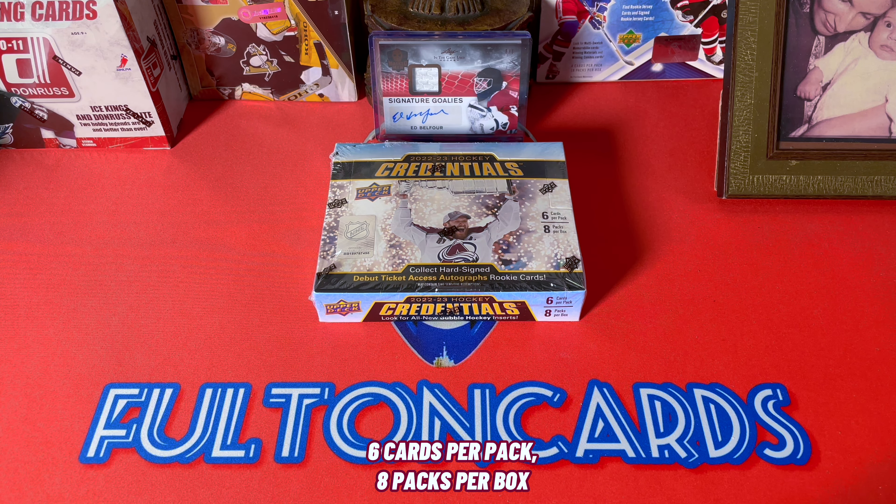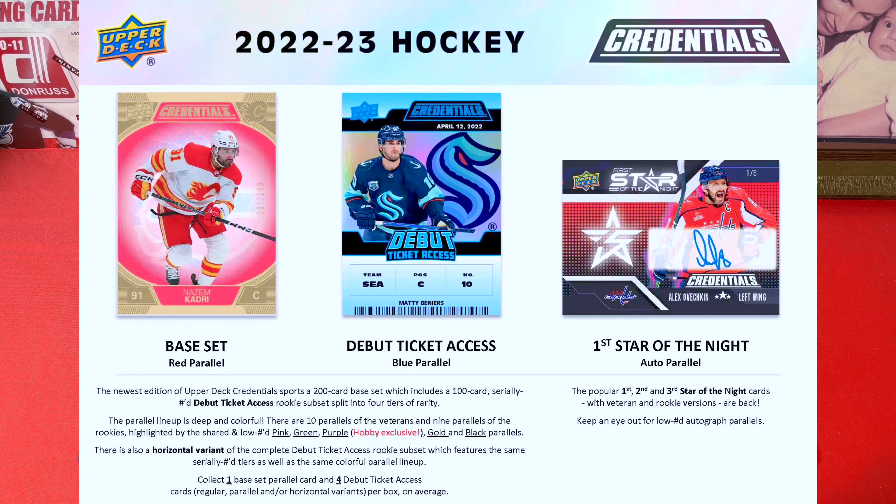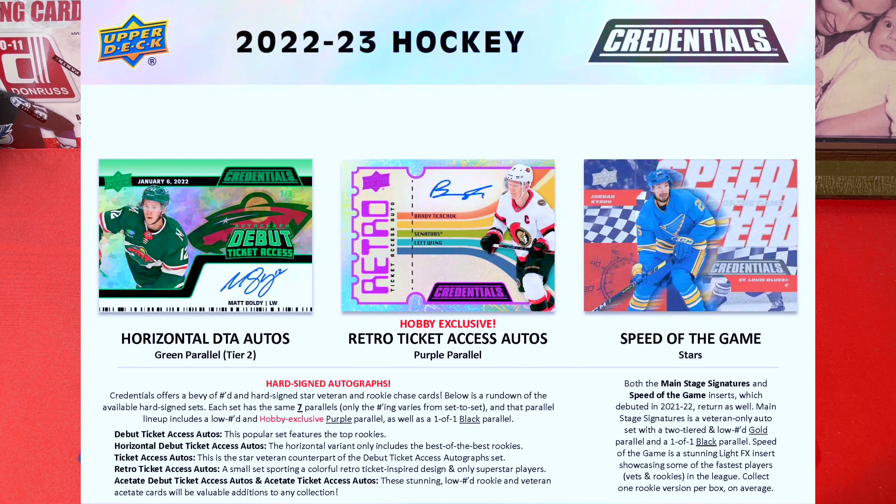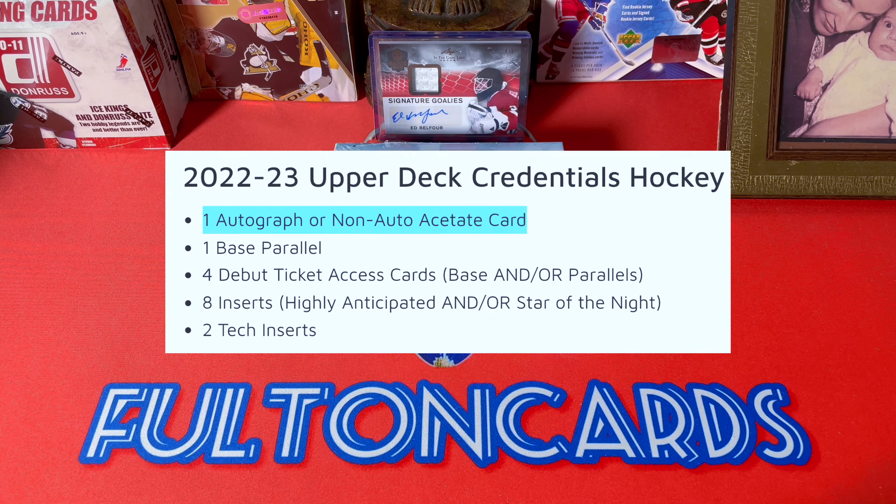48 cards total. Base set runs one through 100; Debut Ticket Access runs 101 through 200. Tons of parallels — yellows, reds, orange, all the way down to golds and blacks. Note that the Debut Ticket Access cards are tiered: numbered to 9.99, numbered to 3.99, everything in between, plus all parallels. There are also horizontal Debut Tickets this year and horizontal Debut Ticket parallels.